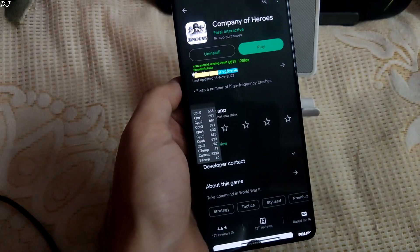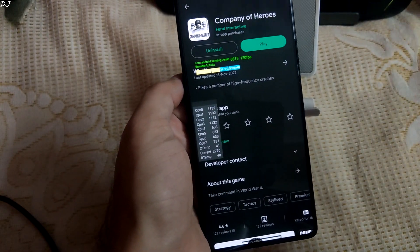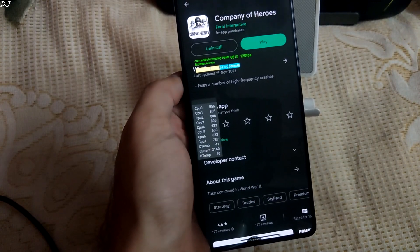Welcome back guys. In this video I will be trying out some Play Store games on my Poco F5 that comes with the Snapdragon 7 Plus Gen 2 processor.